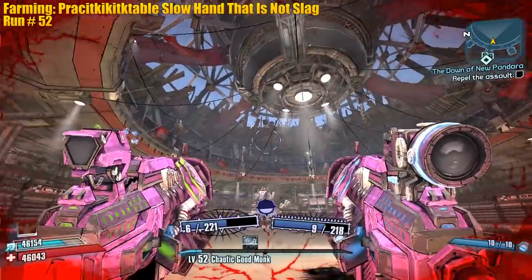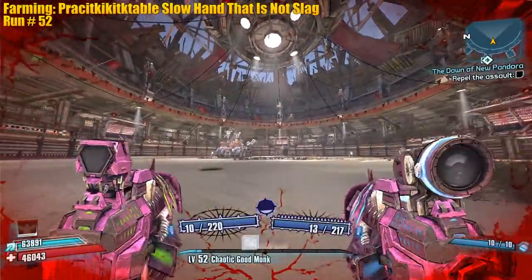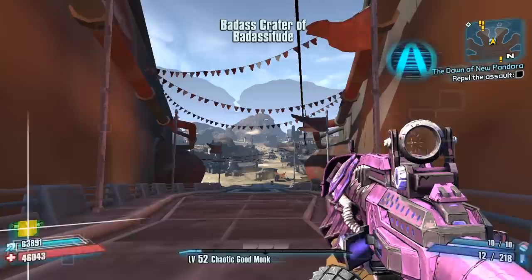To double-shot: hold the fire button, tap reload, melee - and if you do it fast, two shots. With that in mind, let's go ahead and get the slag crossfire. We do have to farm it eventually anyway, so why not.